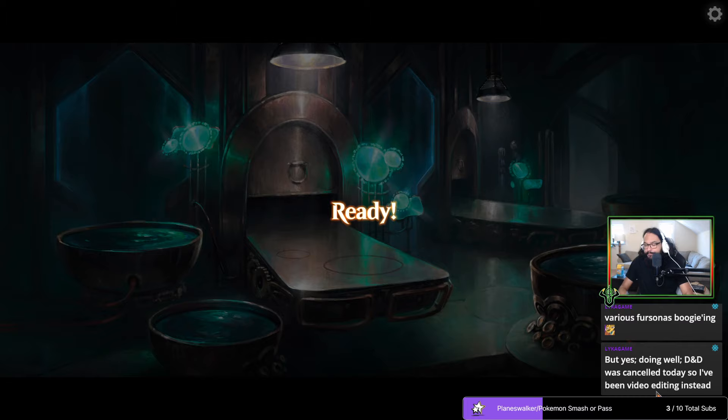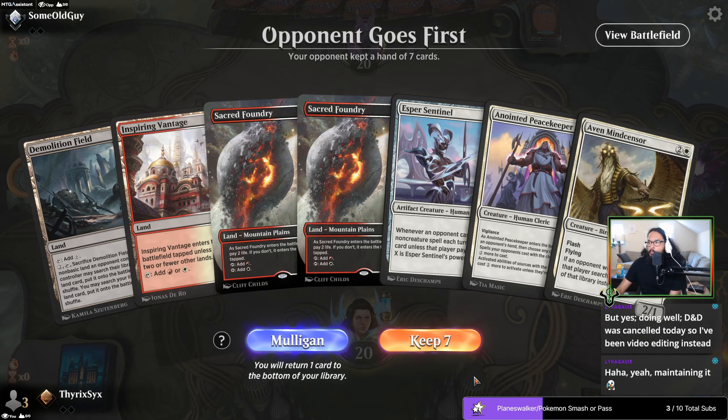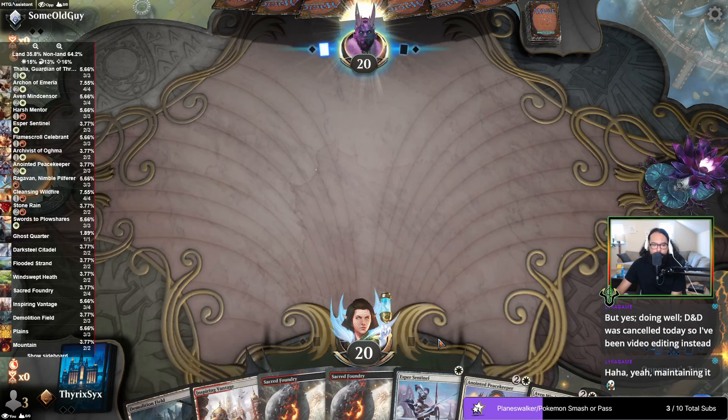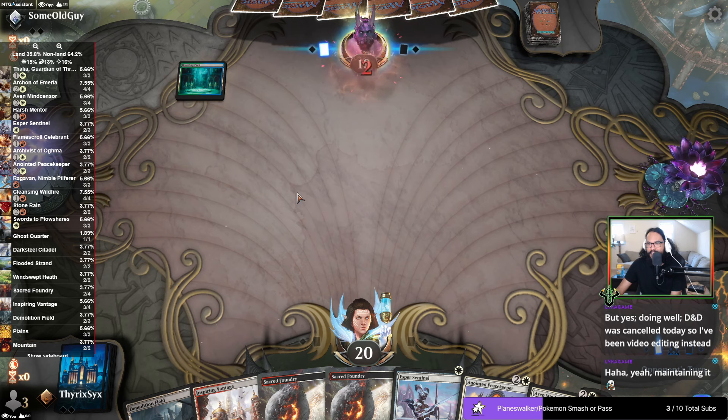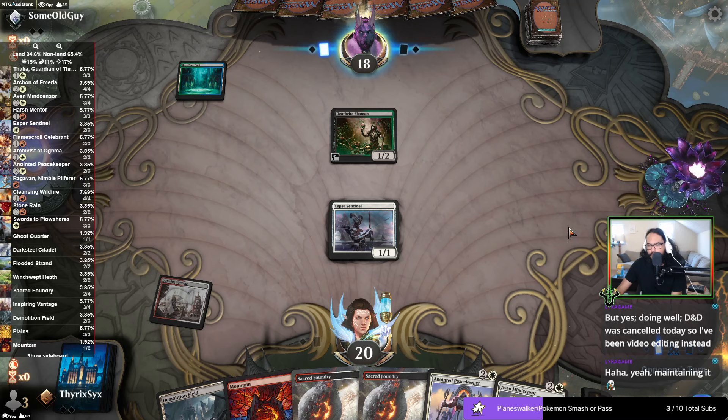Alright, who are we fighting? Some old guy — that's gross, how dare you be old. We have a good turn one. We have a lot of mana but one of them is Demo Field, so I think it's fine. Blowing up the lands is less valuable here than it could be — drawing this land was very bad. Blue-green, I'm assuming this is going to be Sultai Midrange.